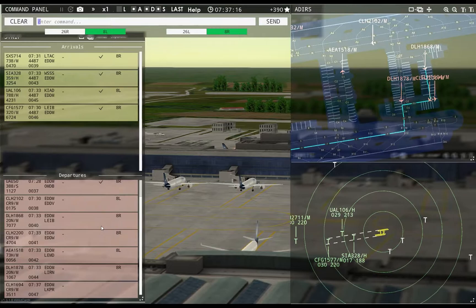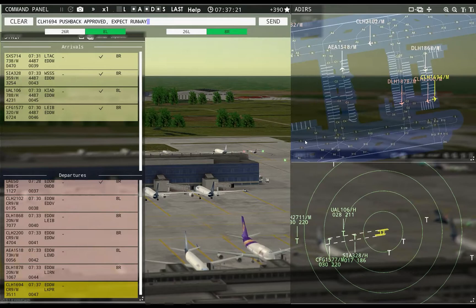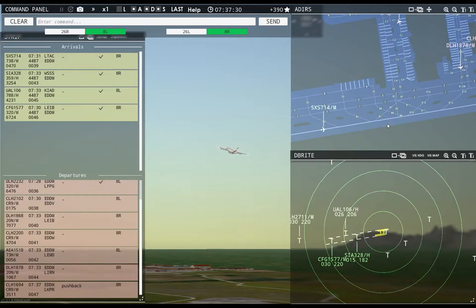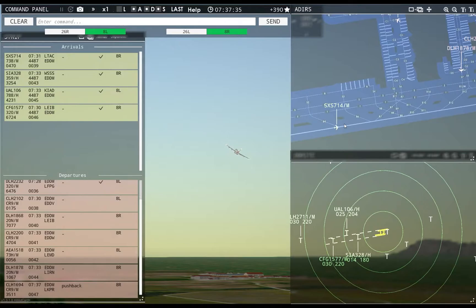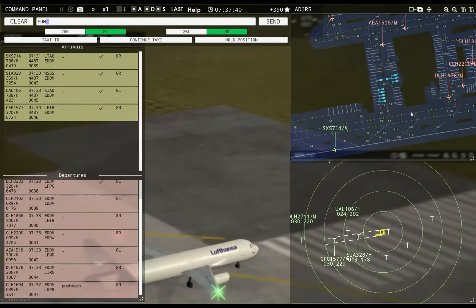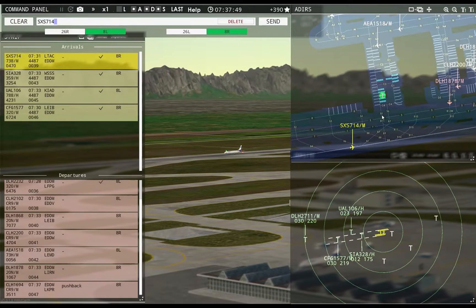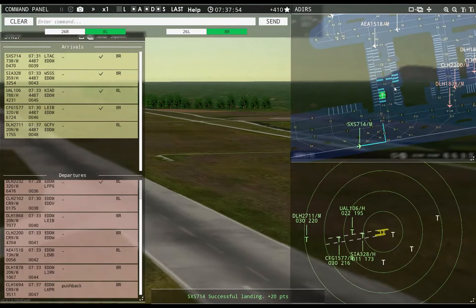Tower, Hanseline 16904 requests pushback — Hanseline 16904 pushback approved, expect runway 8R. Emirates 50 Super, contact departure. Good morning. Animation looks so much better. Sun Express 714, taxi to apron via Sierra 5.